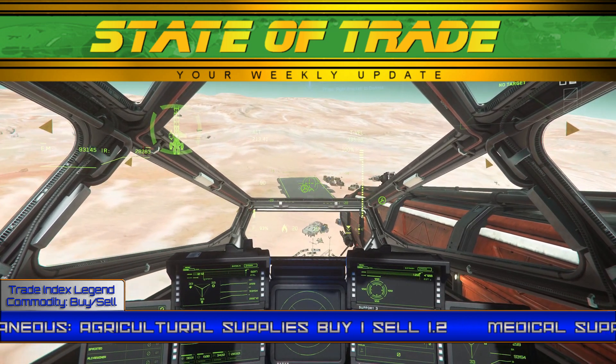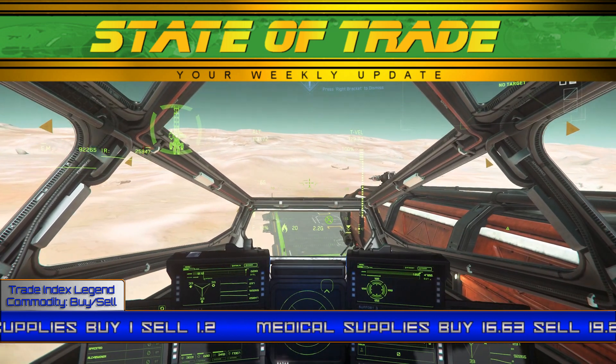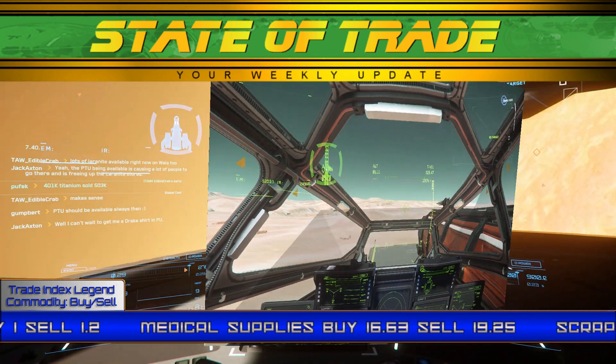Chlorine holds at a base of 1.3, Hydrogen follows at a base of 0.90, and Iodine finishes off the list at a base price of 0.35.